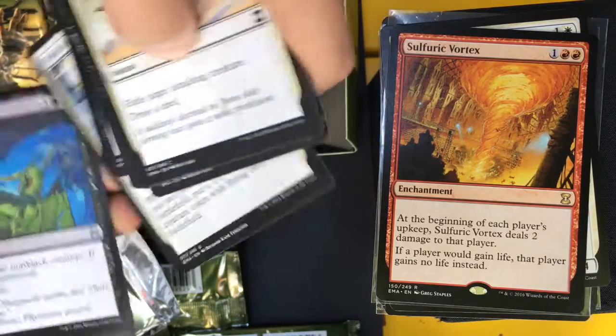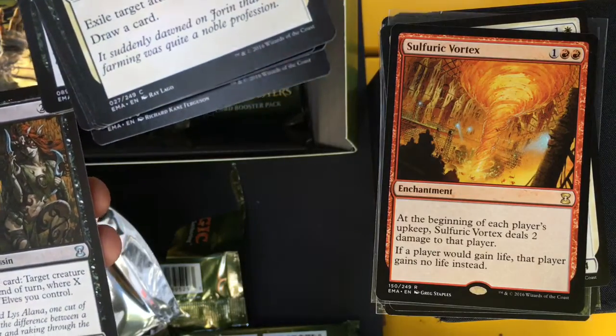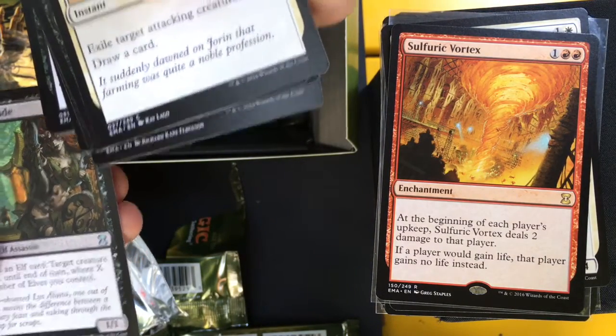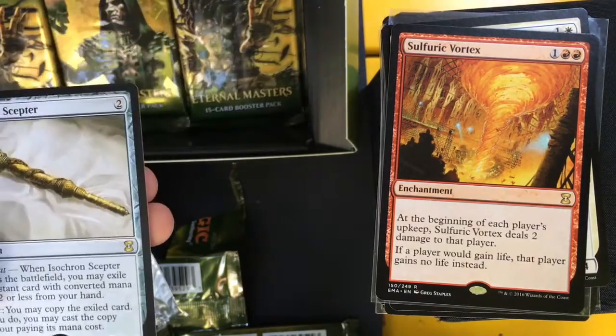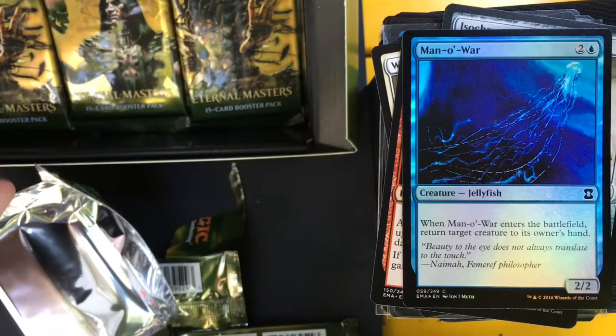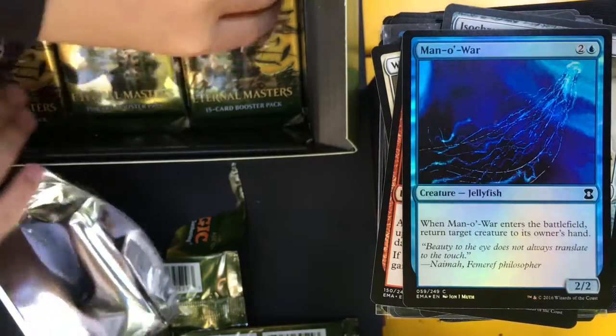Field of Souls, Annihilate, Lys Alana's Scarblade, and an Isochron Scepter! And a Foil Man-o'-War — I think that's a money foil, probably.